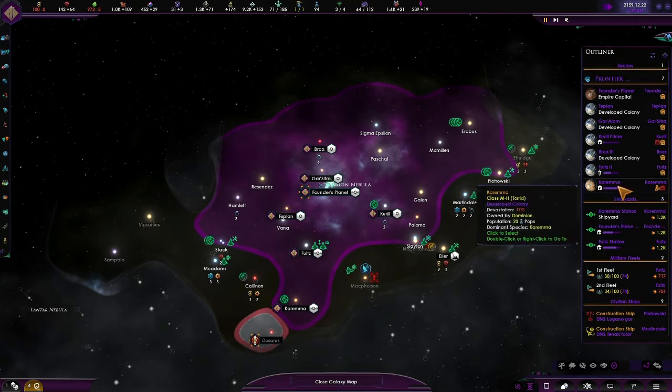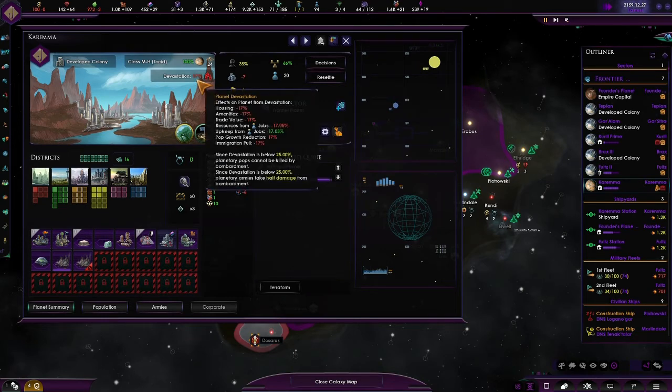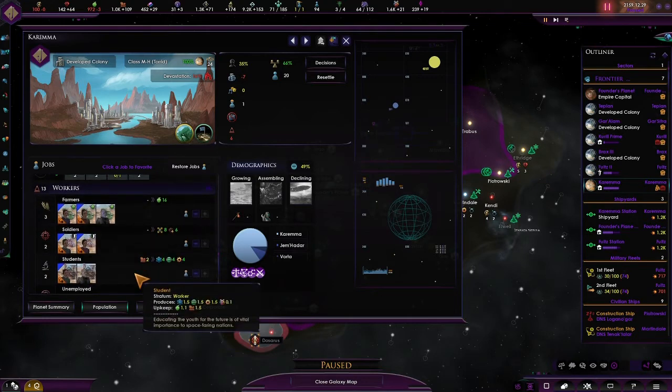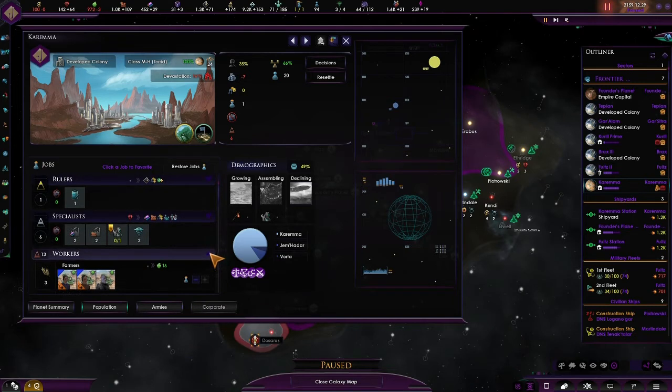Karema is the planet we took in the last episode. We're just building up the mining station, hopefully the housing should get sorted when the devastation goes down, if not I will have to add an additional one. Actually, let's just pause it a minute — do we use slaves? Ah, that's why they're so unhappy. Well, we'll keep them doing that.